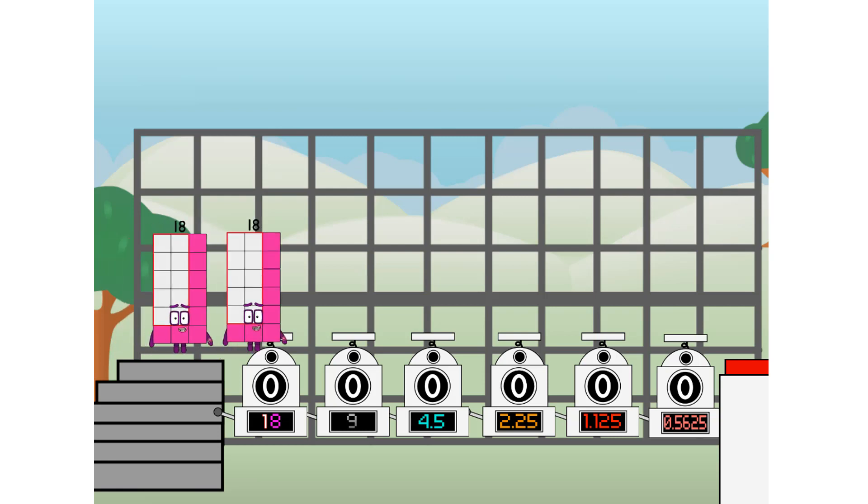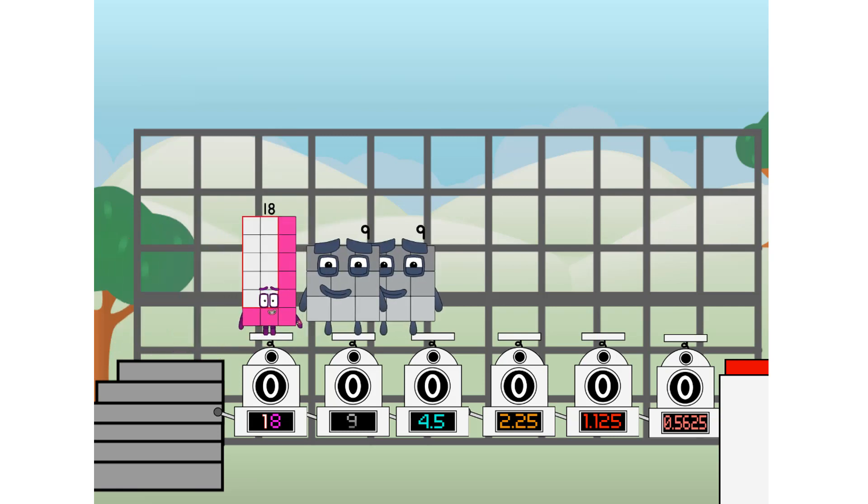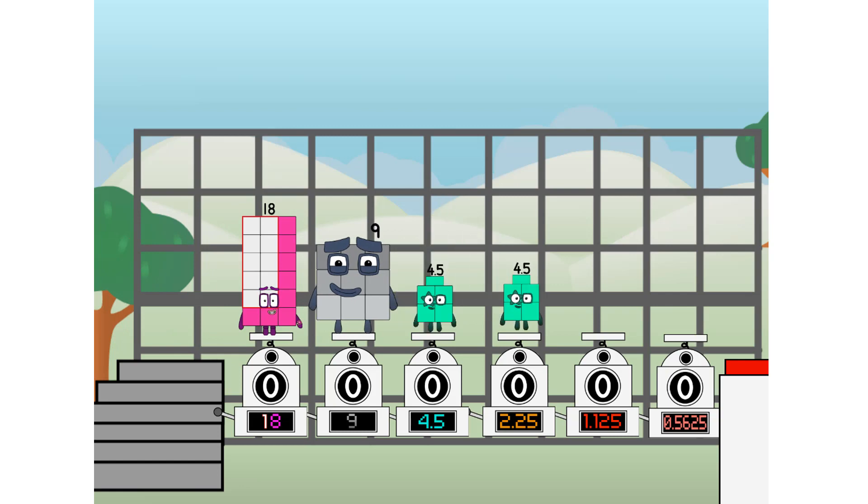First, I split in two: eighteen, and nine, and four point five, and two point twenty-five, and one point one two five, and zero point five six two five, and zero point five six two five more to press the big red button. Then you choose who's going up — one of me, and none of me, and one of me. Fire! And one of me, and one of me. Fire!